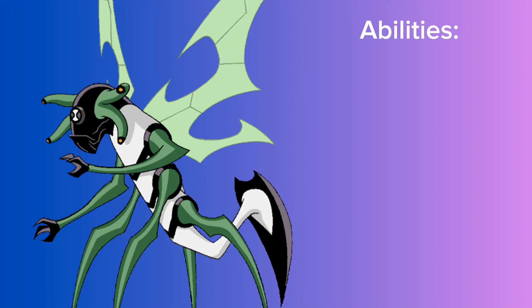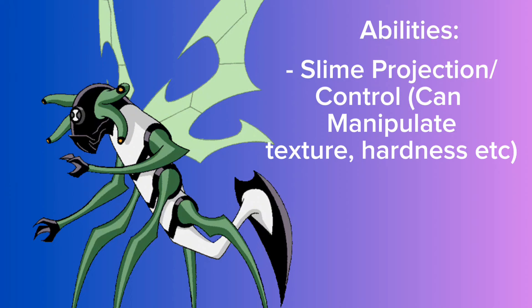For his abilities, he can fly and has his normal abilities. He can shoot that goop, but now he can control the properties of it — shooting it from his eyes or mouth. He can make it extremely sticky, make it harden extremely fast so targets can't break free, make it acidic, or make it explosive. He can also change it to be more liquid, like water, mainly to put out fires.